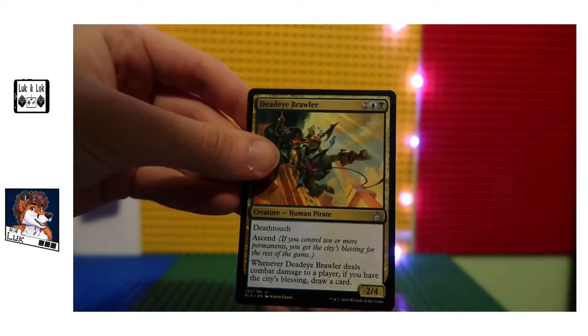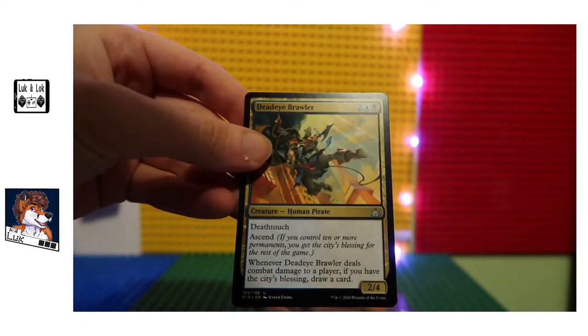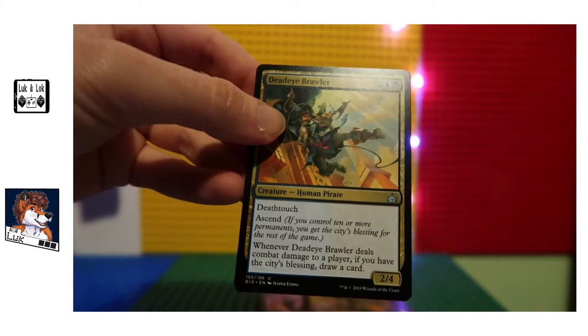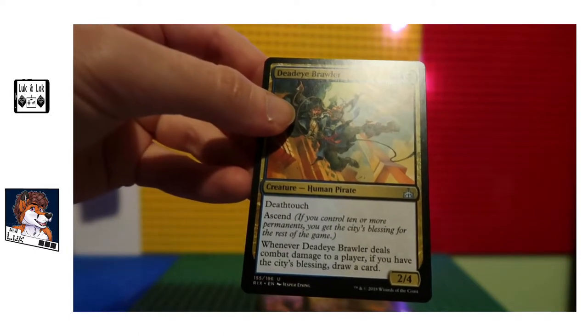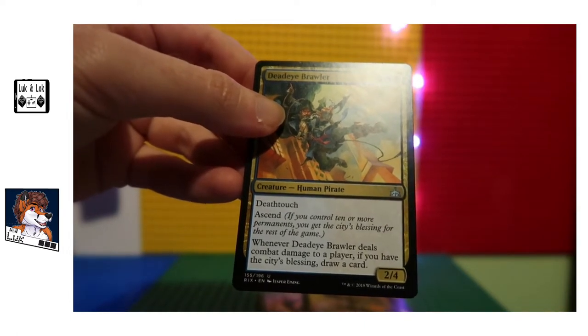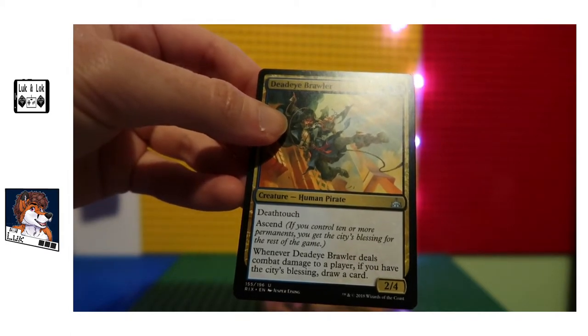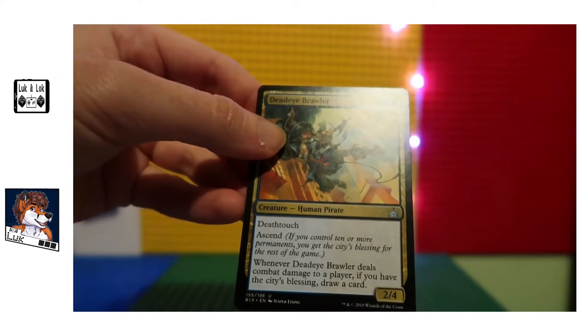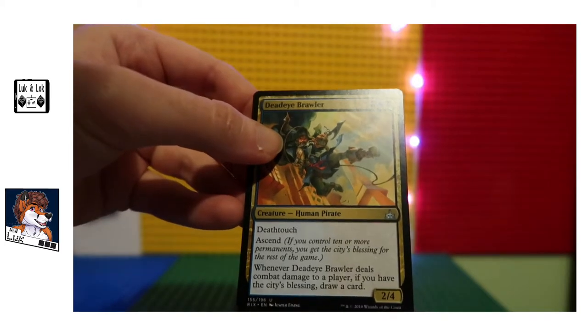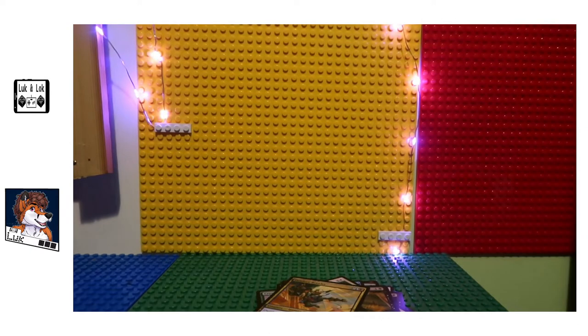Deadeye Brawler — needs a blue, a black, and two of any colour, and it has deathtouch. That's the first time I've heard of deathtouch, I don't even know what deathtouch means. Ascend — if you control ten or more permanents, you get the city's blessing for the rest of the game. Whenever Deadeye Brawler deals combat damage to a player, if you have the city's blessing, draw a card. What is the city's blessing? I need to know! I'm new to Magic, I don't know what many of these terms are.